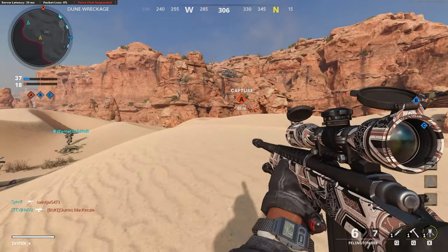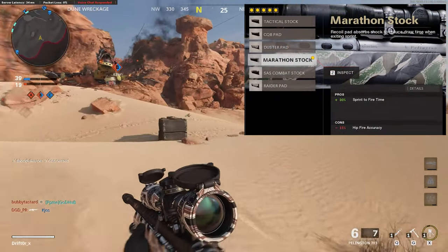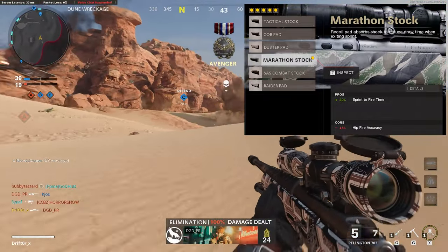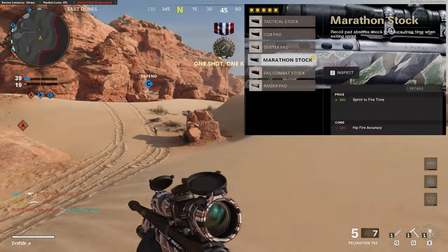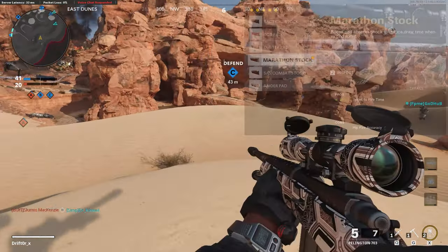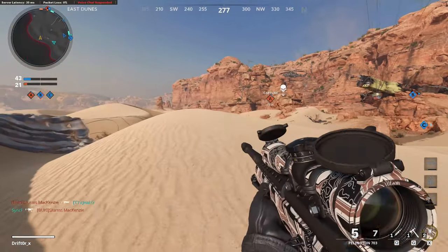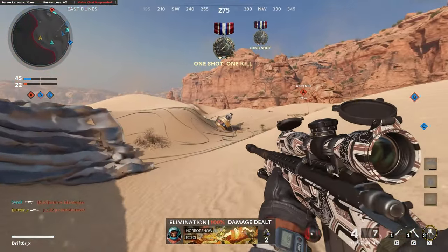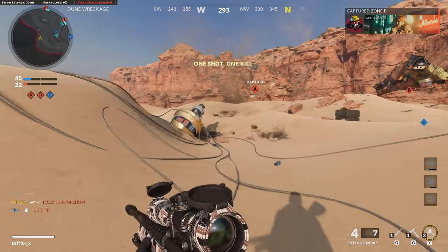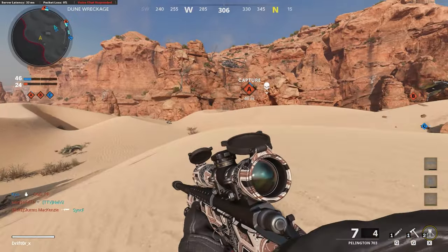The sprint-to-fire time is already very fast so that's less of a concern. Finally, I like to run the marathon stock for a little additional sprint-to-fire time improvement, even though it hurts hip fire accuracy — it just feels comfortable. This last attachment slot is flexible; make it whatever works best for you. With those five attachments I've covered everything important on the Pellington to make it perform at its maximum ability.